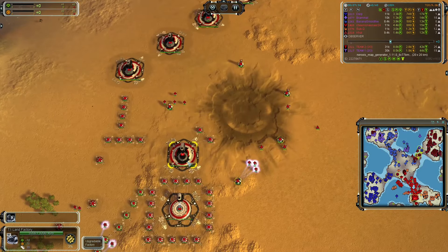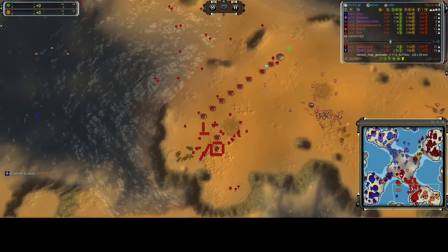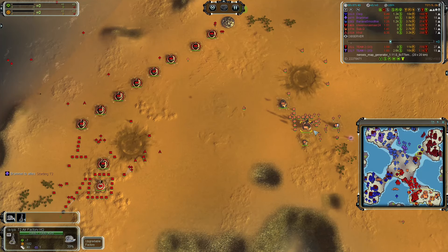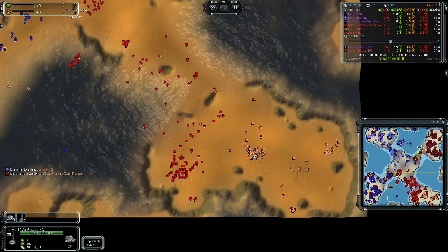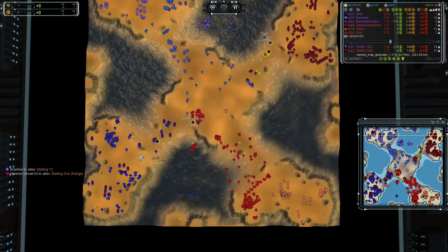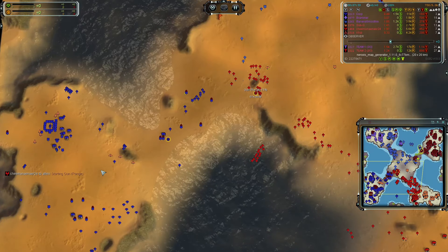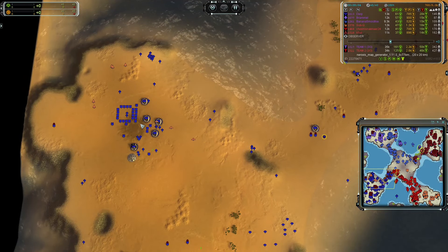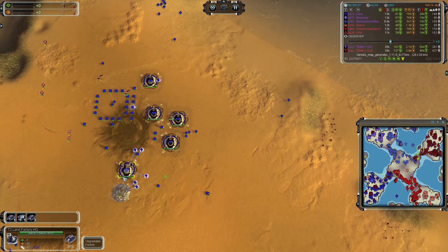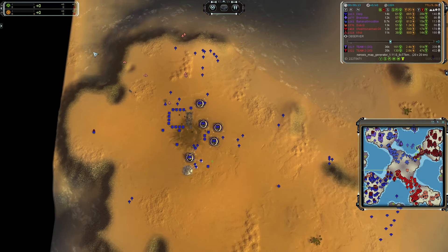We do have T2 currently underway for Chim's name, very very slowly. And we already have T2 air out for Sub-Q, currently building another, and after that seemingly going right after a T3 HQ for T3 air. Gun range now also going out for Chim's name on the ACU. A bunch of T1 bombers about to harass the base of DIRP, who also is at T2 land now.